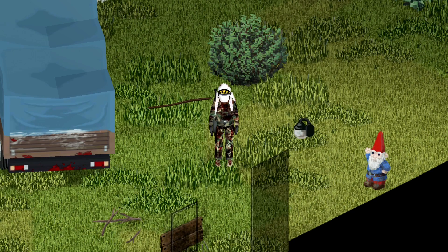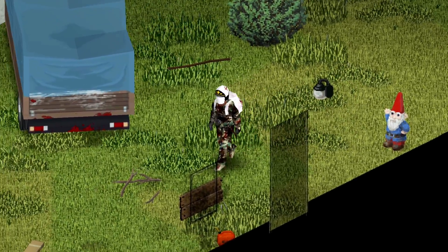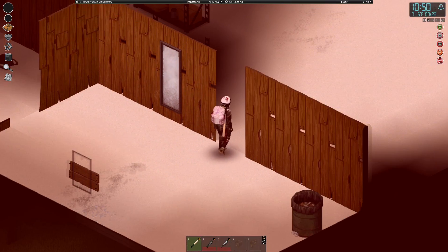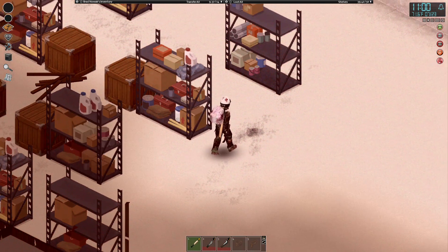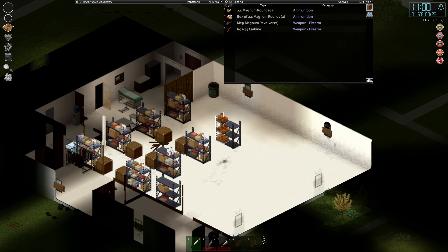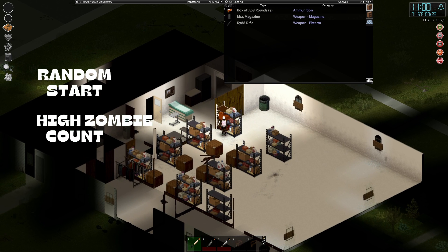Brad has returned from Rosewood with a new vehicle stuffed full of loot and, perhaps most importantly, one of these guys. After a week of constant fighting, Brad now needs a break — it's time to finish the base. Brad has been home a few days already and there has been some progress; the shelves are full of gear and there's no bags anymore.